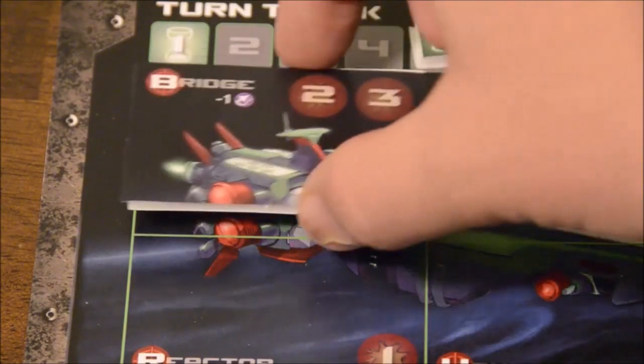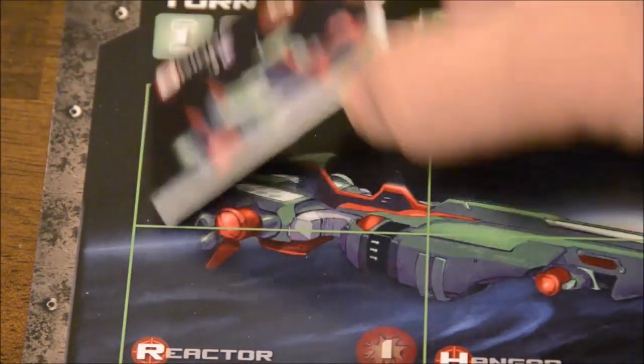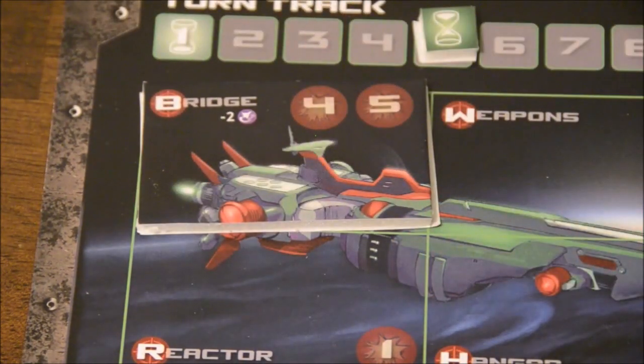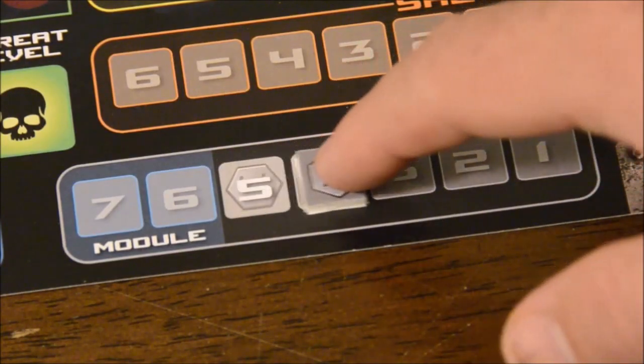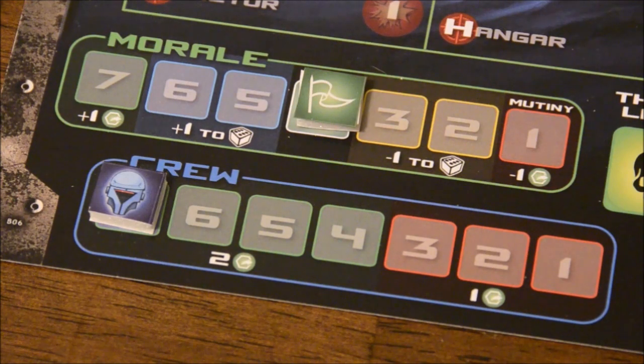As the Ironclad takes damage, you'll roll the die to determine which section is hit. If the section takes enough damage, you will need to place status tiles on them, but a section can only take up to 5 damage. Any spillover after that is dealt directly to the hull — if the hull ever drops below 1, the Ironclad is destroyed and the players lose. If the Ironclad has a full crew, you'll get 2 actions per turn, but as you lose crew, that dips to a minimum of 1 action.